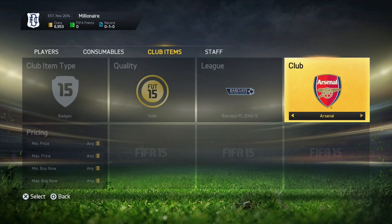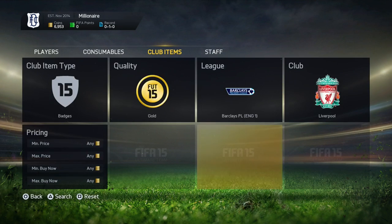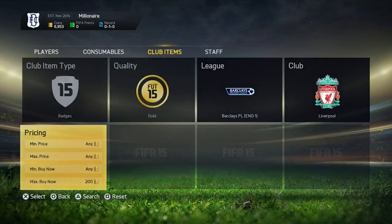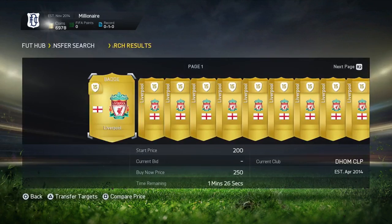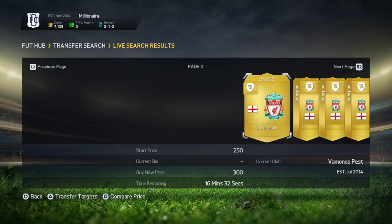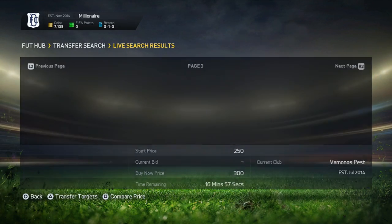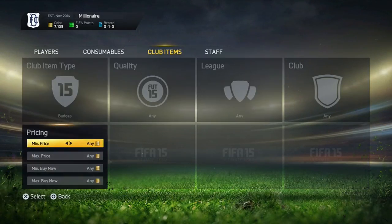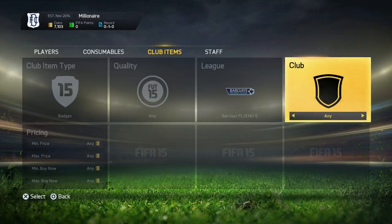Badges as well — we can go here and check. For example, Liverpool is a team that has a lot of support, so we can check that out. Usually the Liverpool badge is about 350 coins, and as you can see right now it is about 300 coins, which is extremely cheap. You can even pick it up for 200 coins, which is absolutely amazing.